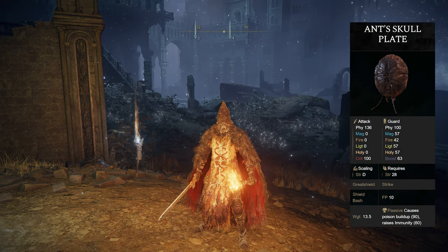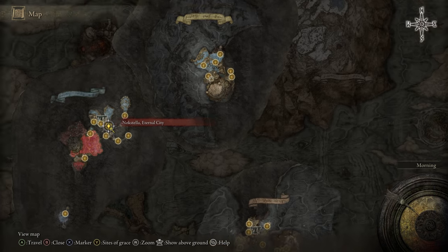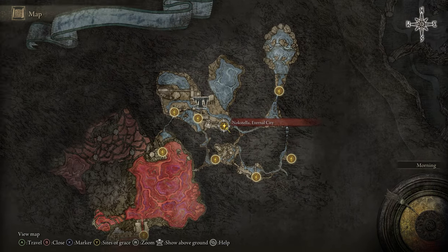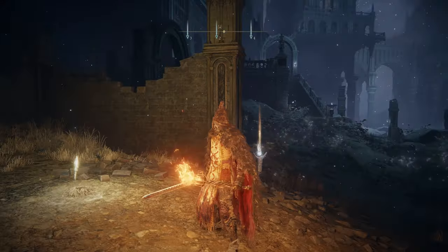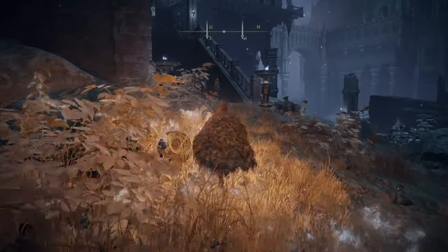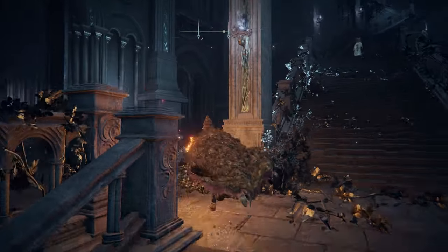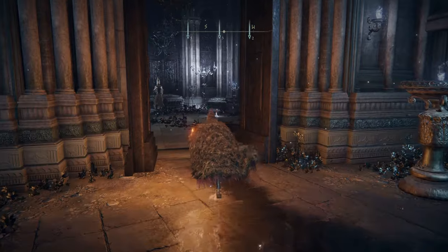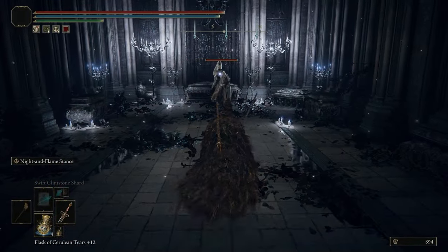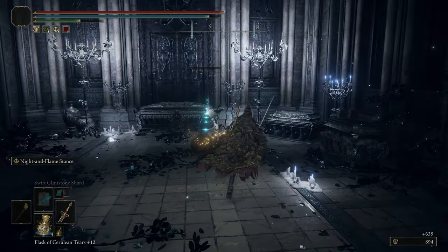If you'd like the Ant's Skull Plate Shield, you can head over to the Nokstella Eternal City grace. Once you're here, make your way up — the shield is not too far off. It's actually just right around the corner. There's only one enemy you have to kill, and the shield will be right there.